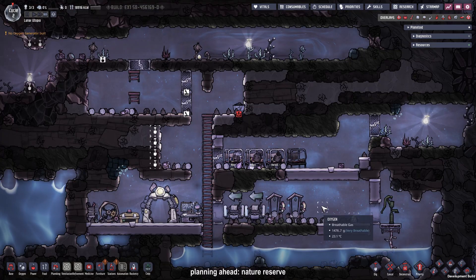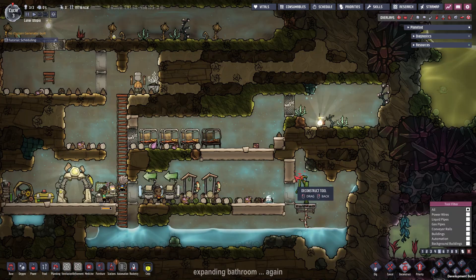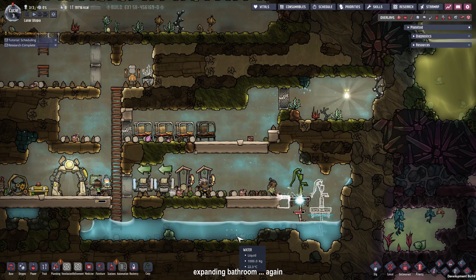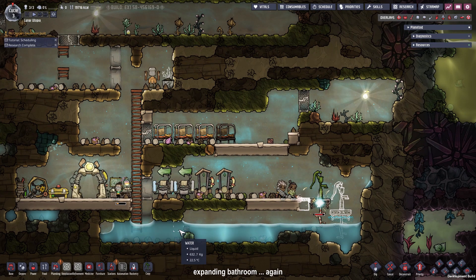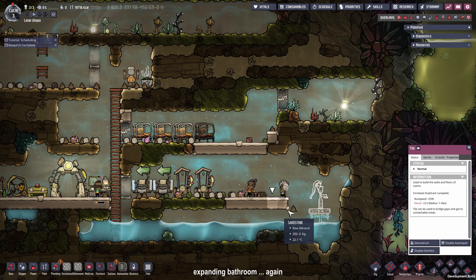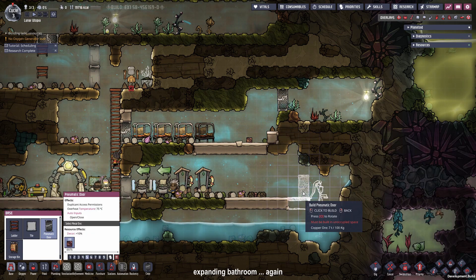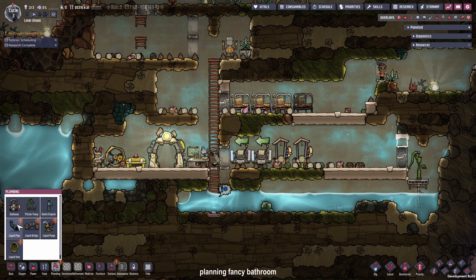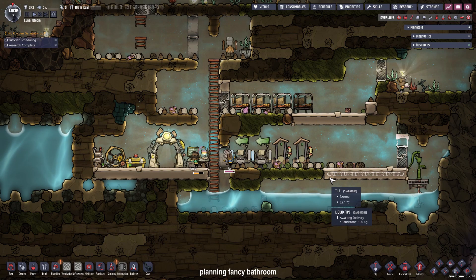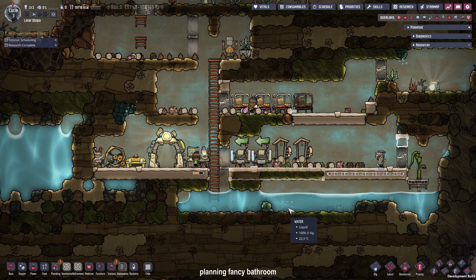On the next cycle, I'm closing off the nature reserve, planting the bluff briar, and building the water cooler. And since I miscounted the bathroom, we need to rip out the already existing stuff and expand it again. The game calls this a washroom, not a bathroom, but I'm continuously making this mistake. I want there to be enough space for at least two lavatories, two sinks, and four showers — that would be a room of 16x4. After that, we want to prepare for the more fancy bathroom with the showers, the latrine, and sinks, which will need some piping, and we need to replace the floor with some floor tiles. Otherwise, when we run the piping through it, they will be destroyed.